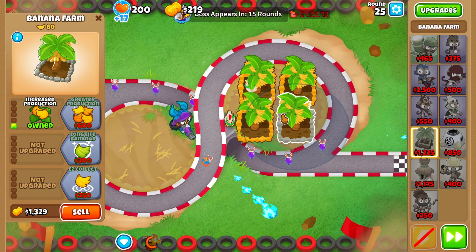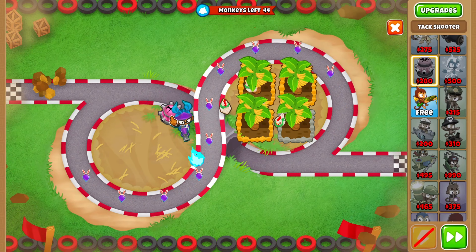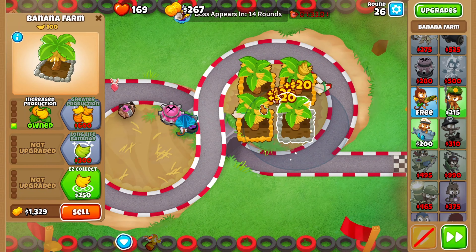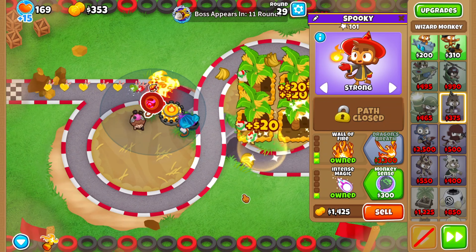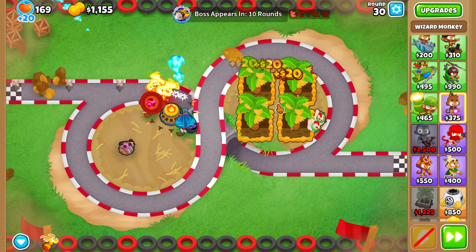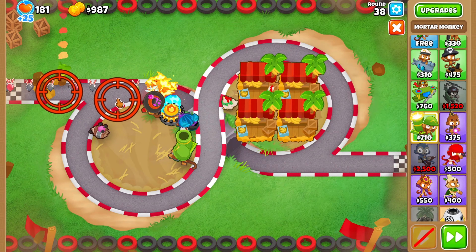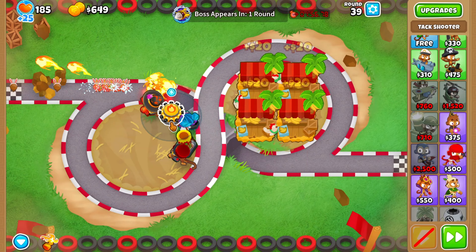Any tier 4s I get are just gravy. I will also allow villages and farms to make this overall challenge a bit easier. The first round of trouble I forgot about was round 25 - purple balloons. I get Attack Shooter halfway and make it a 302 for now just to pop purples. I also get a Wall of Fire, which is really good and should hold off for quite a while.